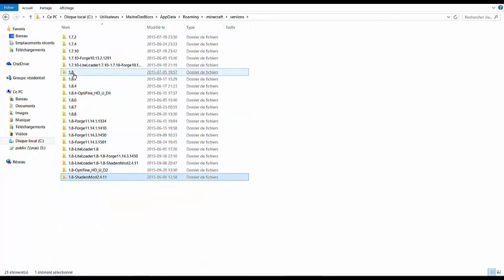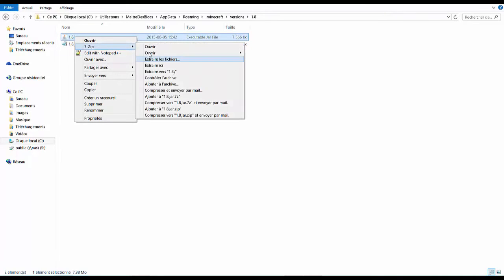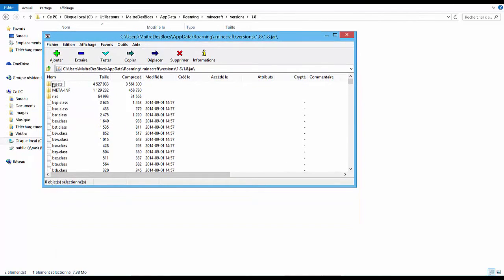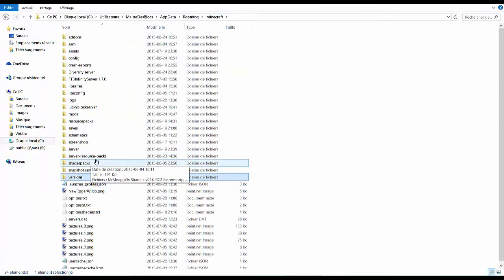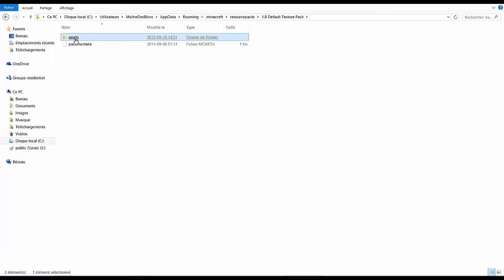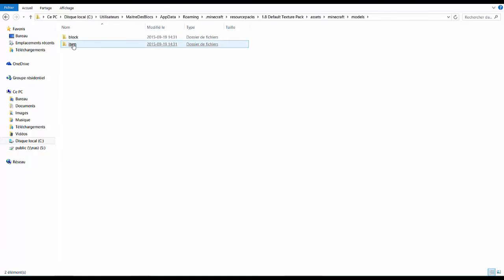There is a .jar and a .json. You have to open the .jar up with 7-Zip, or anything that can modify classes in a .jar. Then you extract all the assets — that's what you're going to use to make a resource pack. But I'm not going to explain how to make a resource pack, because if you're watching this video, you probably already have one. But once you have a resource pack — for me it is 1.8 default texture pack — click on that, go into your assets, Minecraft, and then models, then items.